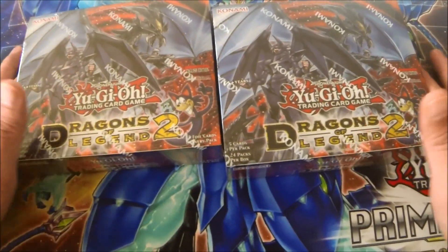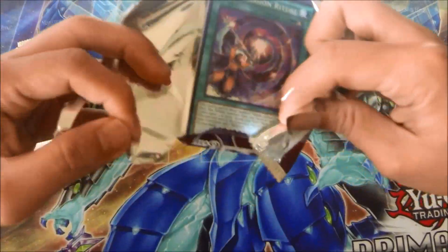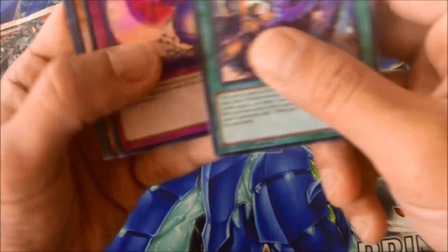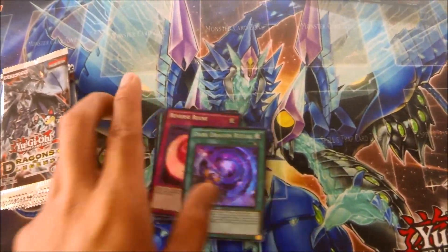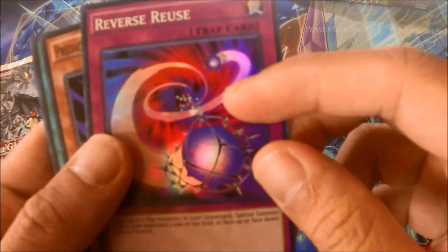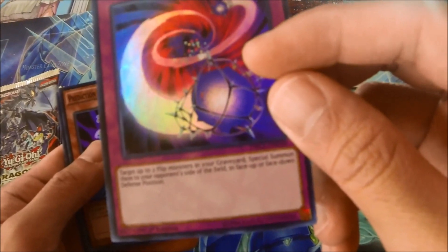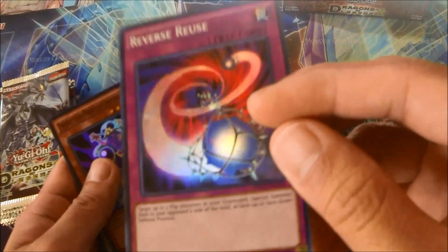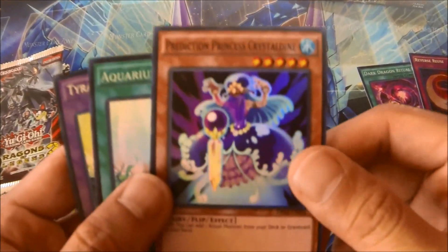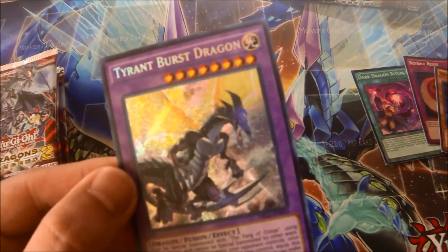Here it is, boys and girls — Dragons of Legend 2, two boxes! Let's start with the first one. I have been waiting for this for 15 years, finally here. We've got Dark Dragon Ritual, Dark Dragon Ritual Reverse Reuse — target up to two flip monsters in your graveyard, special summon them to your opponent's side of the field face-up or face-down defense position — Prediction Princess Crystalline, flip effect, Aquarium Stage, and Tyrant Burst Dragon.